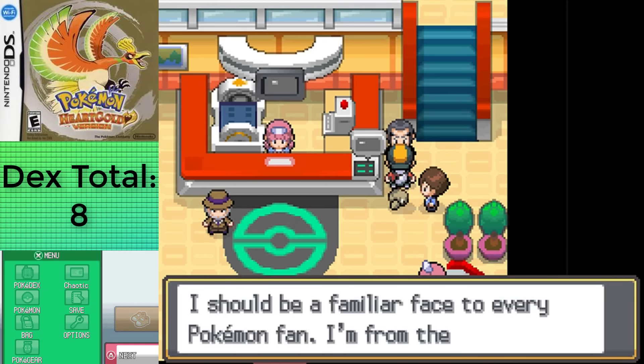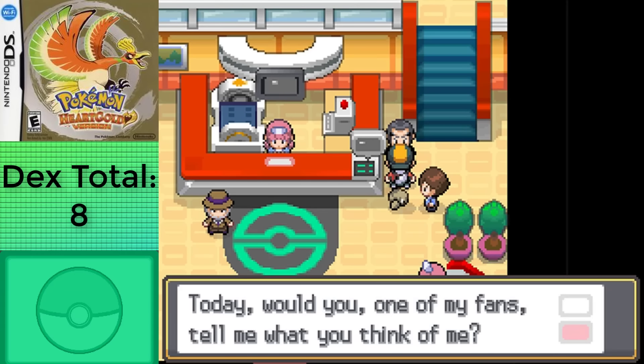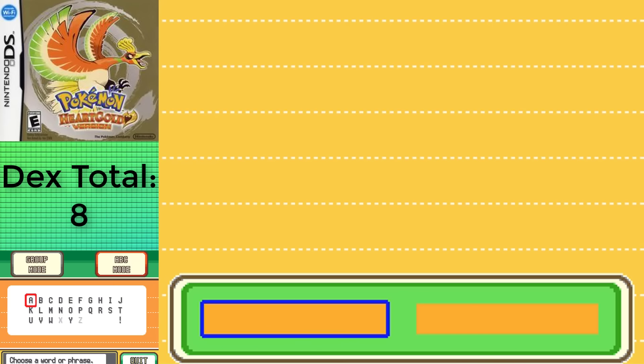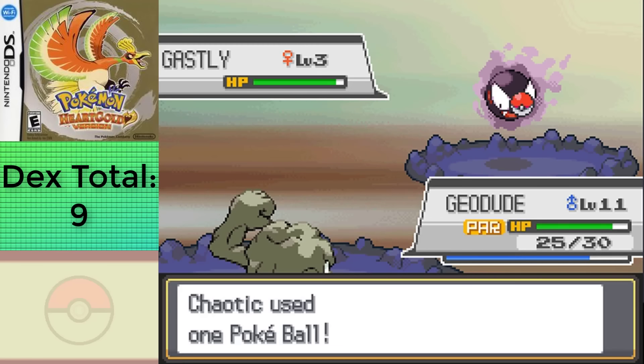However, this is where this challenge deviates from the normal Gold and Silver challenge. There's a guy here named Primo in the Pokemon Center. If you give him the right passwords, he'll reward you with some eggs — there's three of them. I calculated the password using this website that I'll be leaving in the description for those of you who want to try out this challenge for yourself. It's still nighttime, so I was able to get my last nighttime encounter for the section, that being Gastly in Sprout Tower.